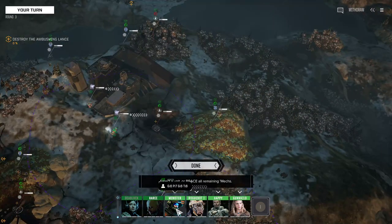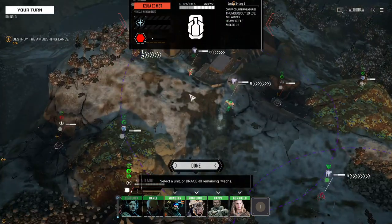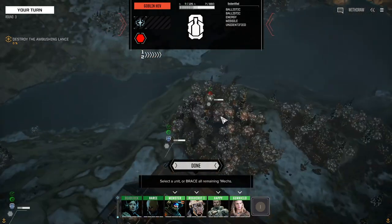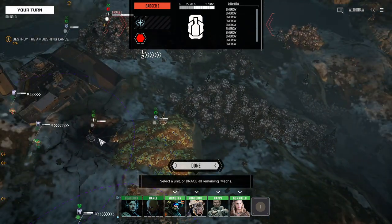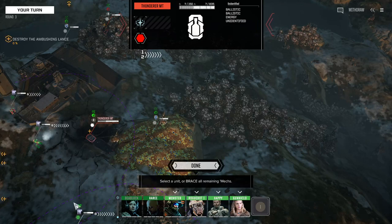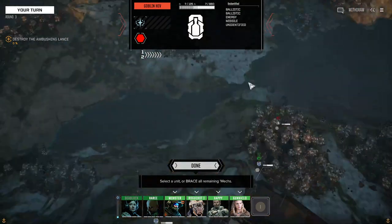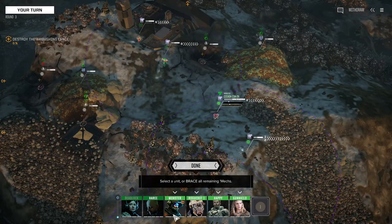So these guys are already there. What do we got here? Izula — a light sniper? That's a friendly. Goblin... a Badger? Just some vehicles, really. Who am I going to take out first? The Badger's the weakest but it's also over there.